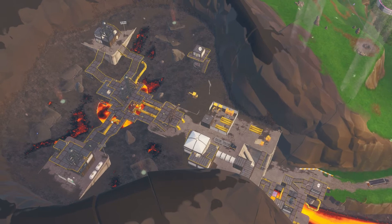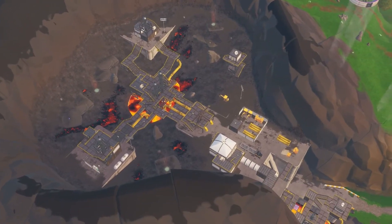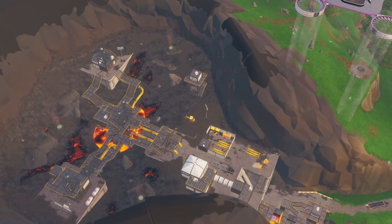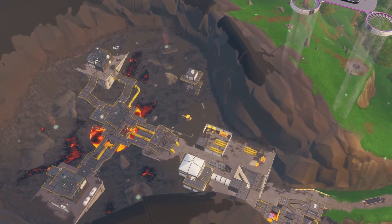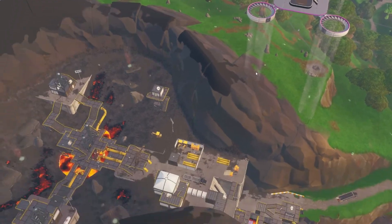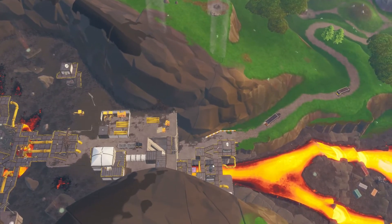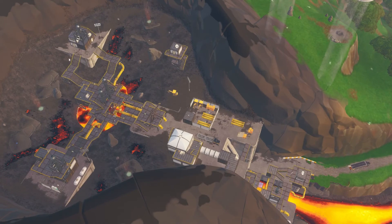If you want to just loot these two areas and then leave with the geyser, you can just rotate out and it's super convenient. If you want to push, it's a little bit more difficult but you can take this geyser and then go up here and try to shoot downwards. Or you could just keep going here and there's like one chest spawn here which is kind of something.